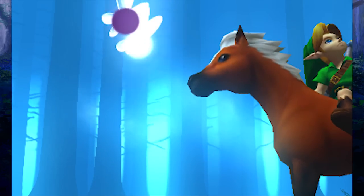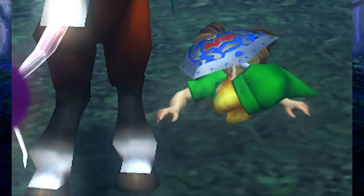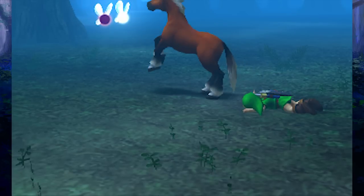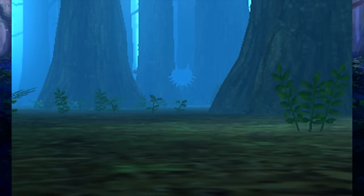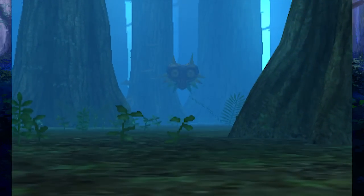Uh-oh. Fairy attack! Epona is a little afraid of them, but then she just kind of stands there after Link gets thrown off. She doesn't show any concern, even though Link's knocked out.